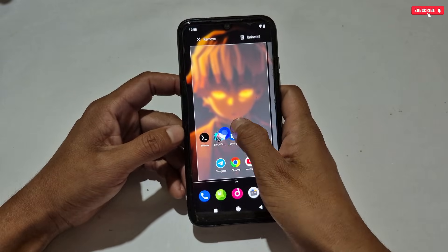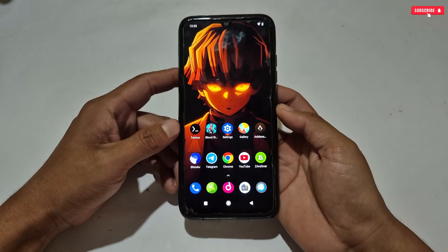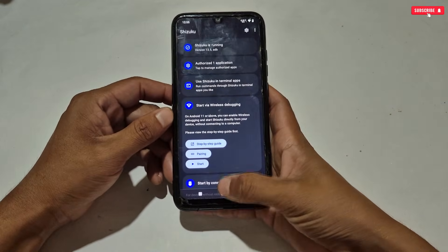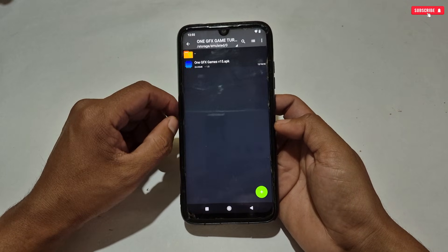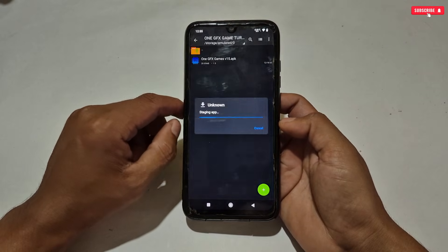First of all, download the Shizuku application on your phone because without it you cannot access the special features. Make sure to run the Shizuku app — my Shizuku is already running so I don't need to run it again. Next, simply download today's game turbo from the given link named as 1GFX Game Turbo, then install it on your phone.